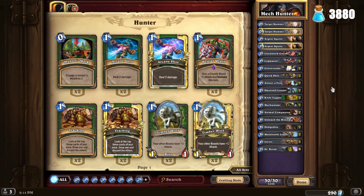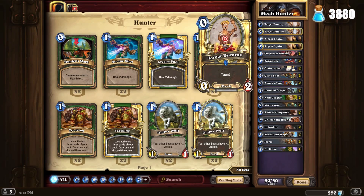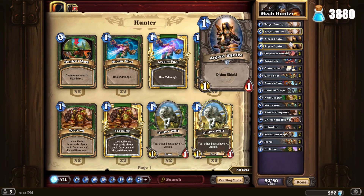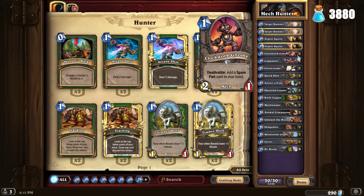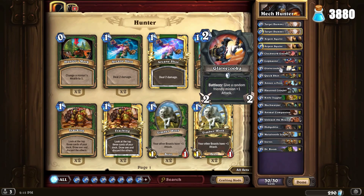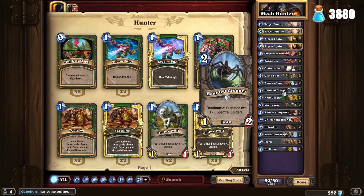Pretty much everything is 4 mana or less, or really 3 mana or less. Jeeves is kind of weird in there, but everything but Dr. Boom is 4 mana or less. And this deck costs 3,880 dust, so it's relatively cheap.